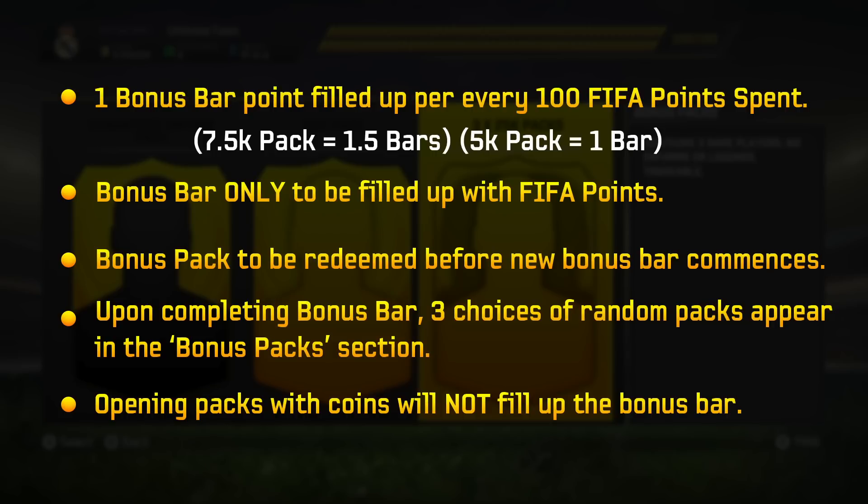So if you're opening a 7,500-point pack, the bonus bar fills up by 1.5 points; if you buy a regular gold pack, it fills up by 1 point. The bonus bar would only be filled up with FIFA points and not coins. The reason I suggest this is because EA want money — if EA allow the bonus bar to be filled with coins, people will buy coins and get even more free stuff. So doing it with FIFA points only means EA can monitor that people will be spending even more money.